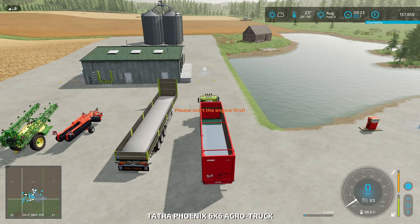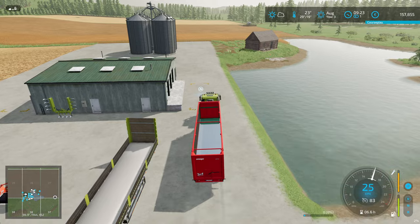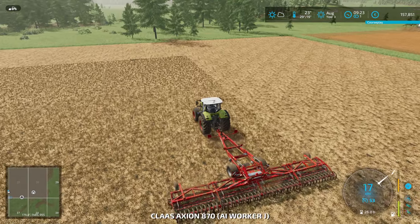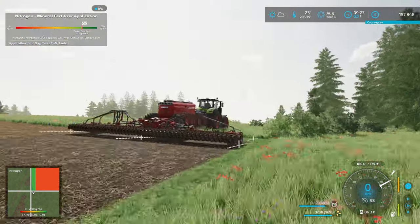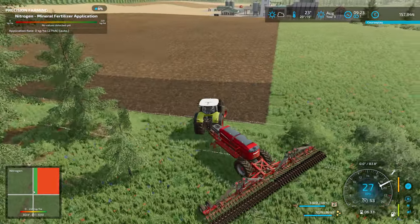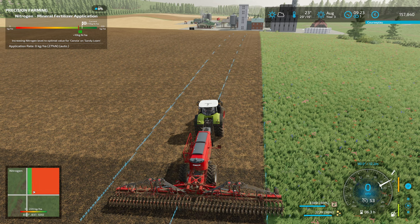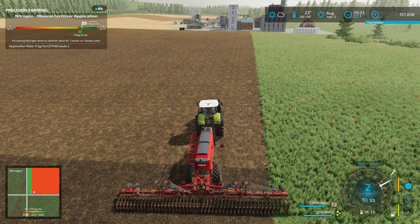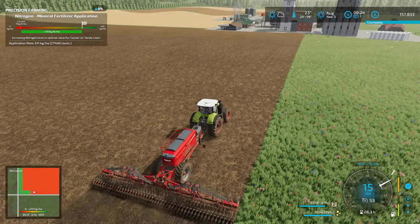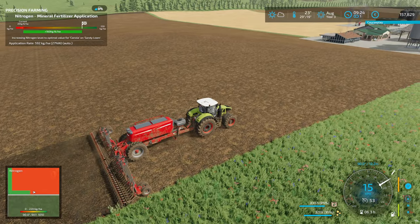We need — well basically the field is right over there so we don't have to go too far. Let's park that a little bit closer. This one is doing fine, and this one needs to be continued. Let's see if we can turn around like this. We don't really need a headland over here basically, but I think it's best practice to do so. It started up there — that's not the most practical way to do it, to be honest. Well, we'll get there.